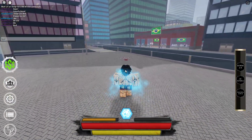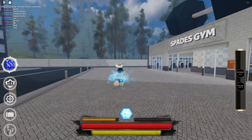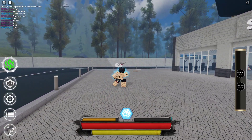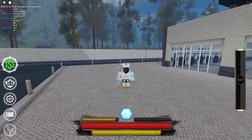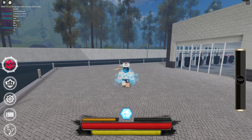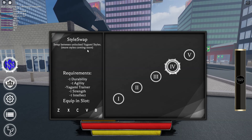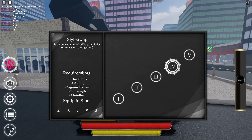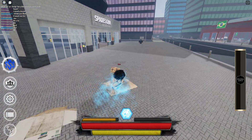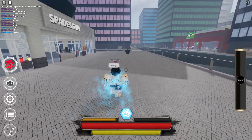Now I'm going to go to the 1v1, because it's best to showcase a style's power in a 1v1. The fourth move is a switch between the Yagami styles, because there are a lot of Yagami styles it seems. Okay, so now we're going to be 1v1ing. He has Akia on right now because I did the Gaio quest.